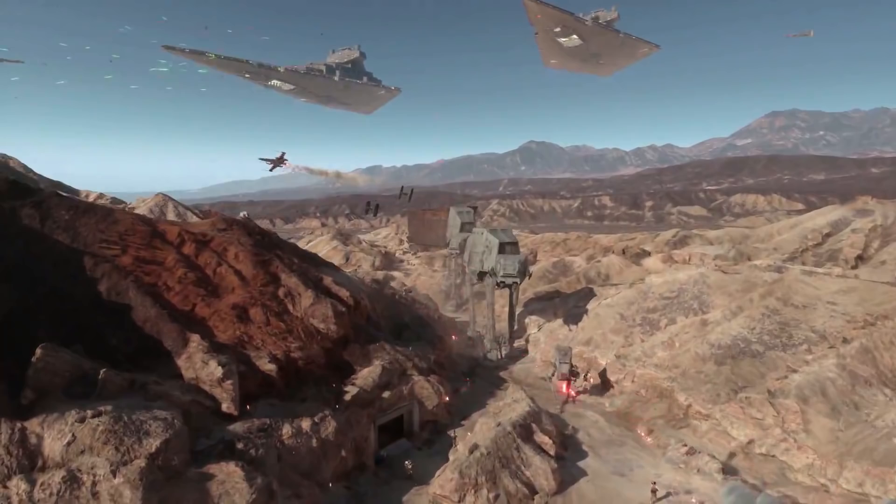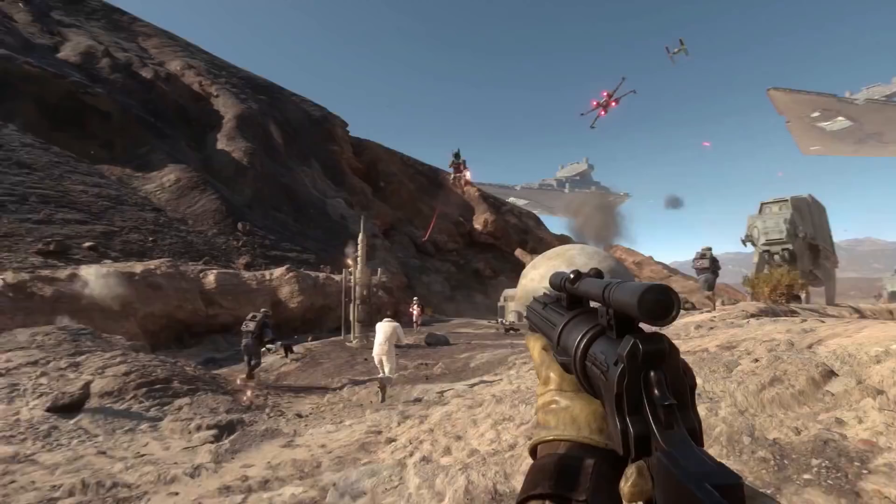Transitioning to Walker Assault on Tatooine, you'll see a giant sandcrawler in the background — we saw this in one of the previous trailers, can't wait to see how that fits into the game. And then we get our first look at one of the new heroes: Leia, decked out in her Hoth uniform. Probably going to be a little bit warm here in the desert, especially when you've got Boba Fett using his flamethrower to warm things up.